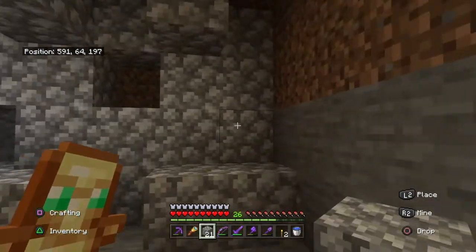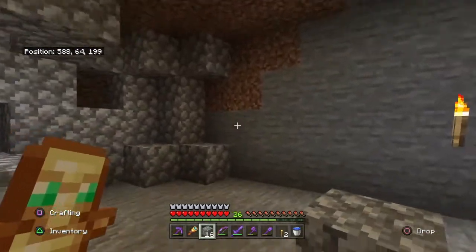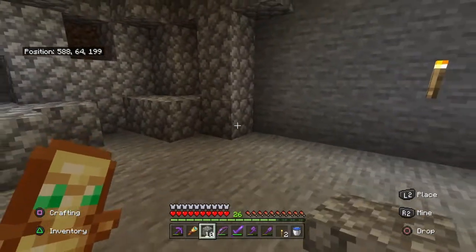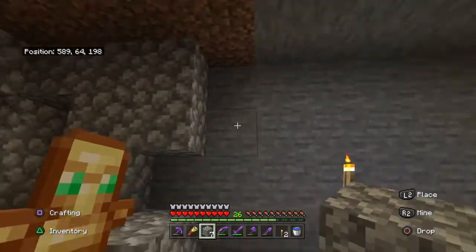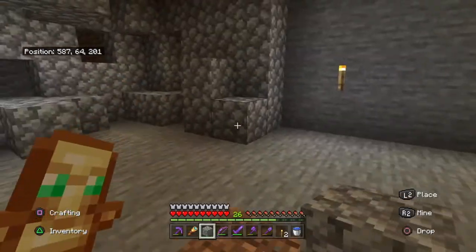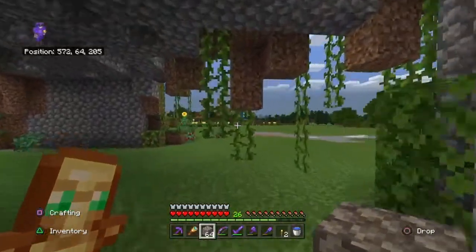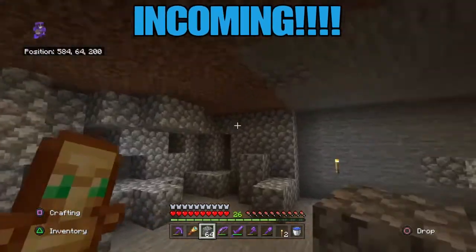I didn't actually use any of the nether stuff when it came out because I just thought it was ugly. Did you ever use any of them, Jack, any of the blocks? No, not particularly. I like using the chains and the lantern. Oh yeah, the chains are cool, no doubt. The best way to use them is a chain and a lantern off the chain. That's the best way - no better way of doing it.